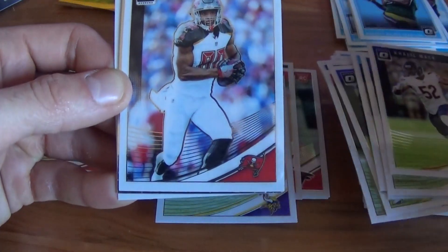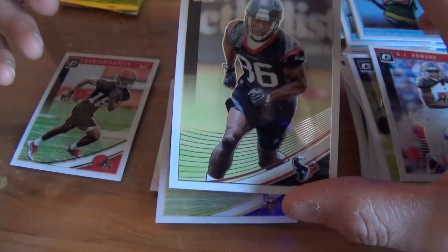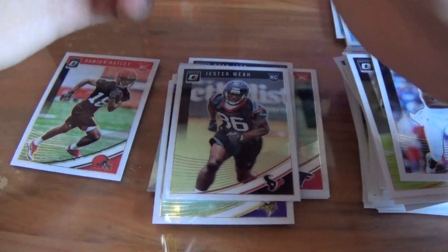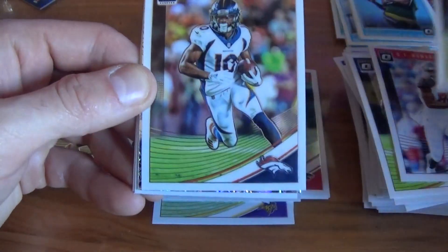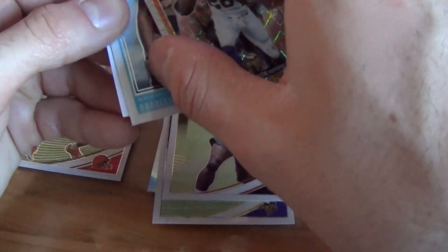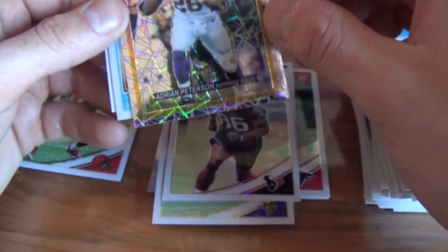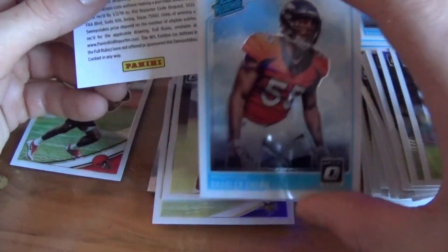CMC, Doug Baldwin, Blake Bortles hollow, and Jake Wieneke. Khalil Mack, OJ Howard, Elite Series Mason Rudolph — that's a nice one. Last pack: Landon Collins, Emmanuel Sanders, an MVP insert of Adrian Peterson — not numbered but still a cool looking insert, just like the Champ is Here insert. And a rated rookie of Bradley Chubb.